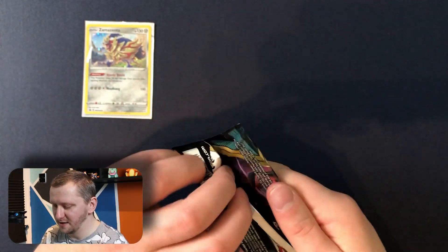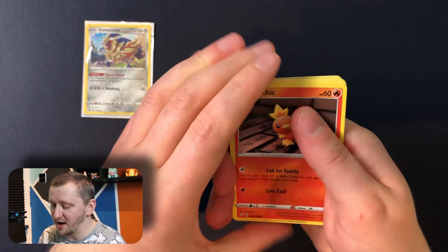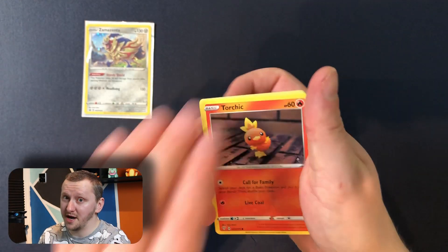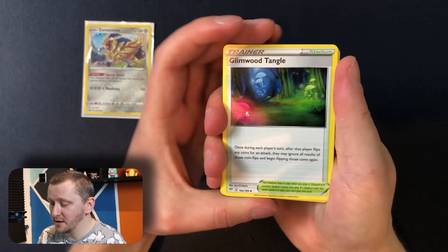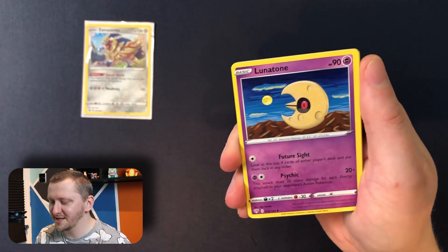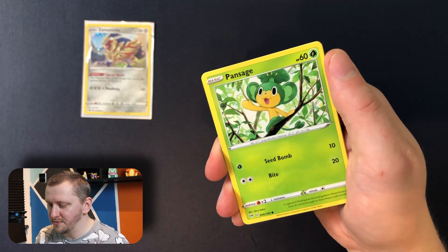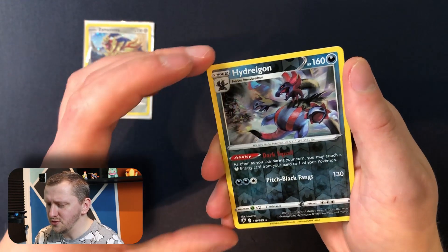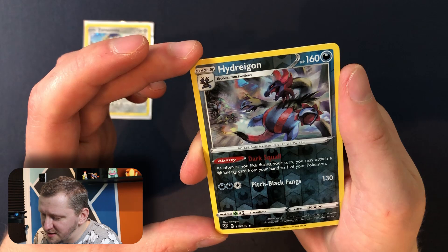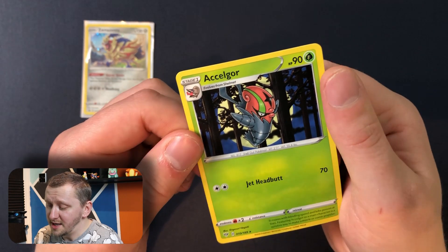Another Darkness Ablaze. If you have any chance or see this box anywhere, I think you should buy it. They are still at a great price and have a variety of packs — they are really really good, in my opinion. Here we go: Glimwood Tango, Dartrix, Lunatone, Energy, Torchic, Starly, Skymarie, Pan Sage, Electric — Hydrogen as our reverse holo. I'm pretty sure I don't have Hydrogen in my Darkness Ablaze collection, that's great. And Akelgore as our rare.